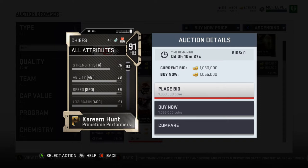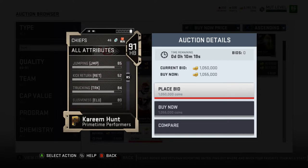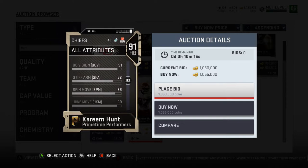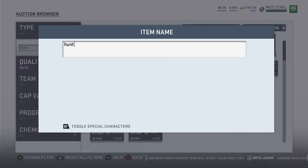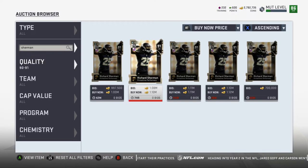We've got 89 speed, 89 agility, 91 acceleration, 67 catching, 94 carry which is really nice, 85 jumping, 84 trucking, 80 elusiveness, 91 ball carrier vision, 82 stiff arm, 86 spin move, 90 juke. It's a pretty good halfback, but my issue with halfbacks is they're just a dime a dozen in these games in ultimate team. You don't have to have the newest and greatest halfback. So if he gets to like 500K, I might actually buy him.